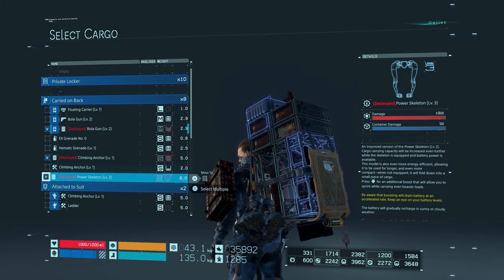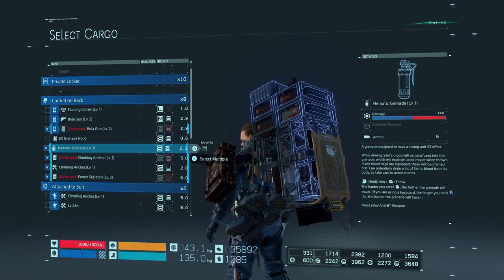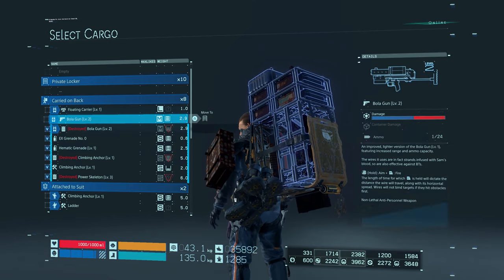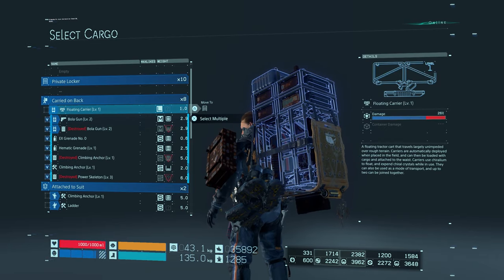Bowler gun, climbing anchor, power skeleton — might as well get rid of this climbing anchor as well. The hermetic grenades, the EX grenades, this bowler gun. Let's get a whole new ground-up kit as I said I should do. This climbing anchor is fine. This ladder — I'll do a new ladder. And this ladder as well, that's nearly ruined.